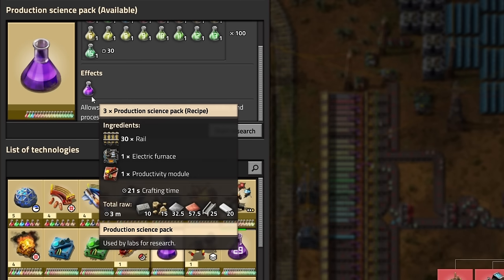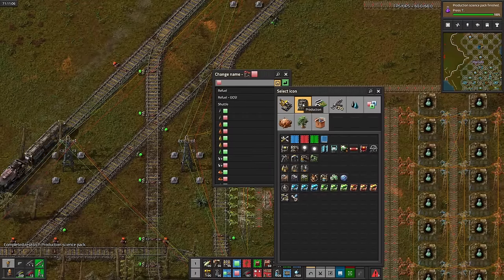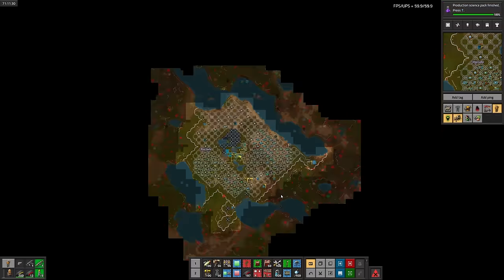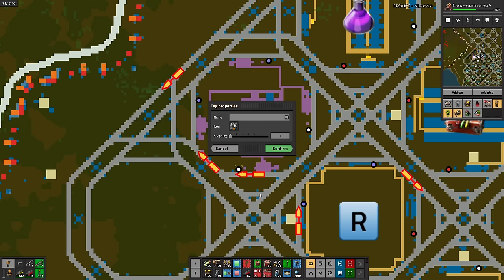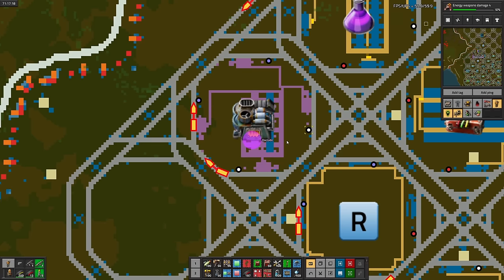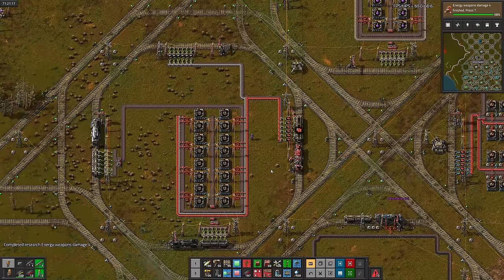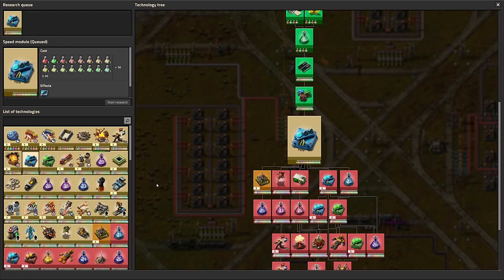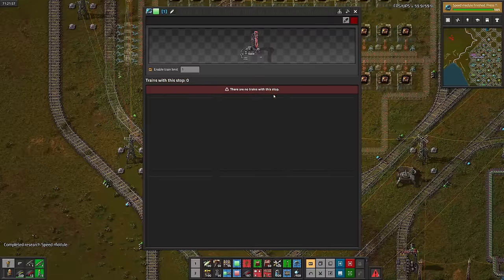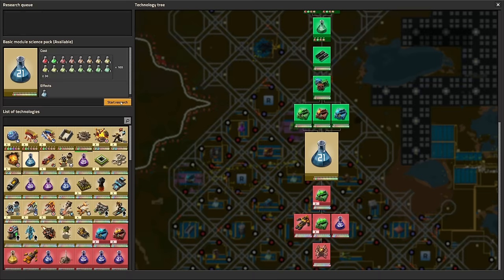Now let's get started on production science — the only ingredient we don't have set up yet is electric furnaces, so there's not much to talk about. The biters are starting to overpower the walls in a few areas, so I'll queue more laser damage. There's the furnaces, and after finishing the cell for the science, I'll add it to the trains. Energy weapons damage 4. Now for basic module science, which takes efficiency, productivity, and speed modules. A little copy and paste later, there's speed modules, then efficiency modules. Then I'll queue the science.